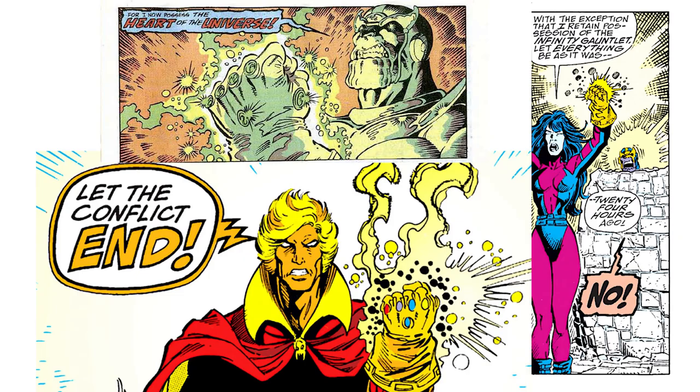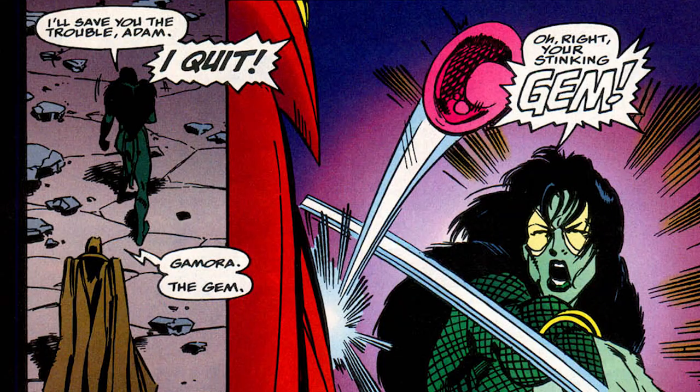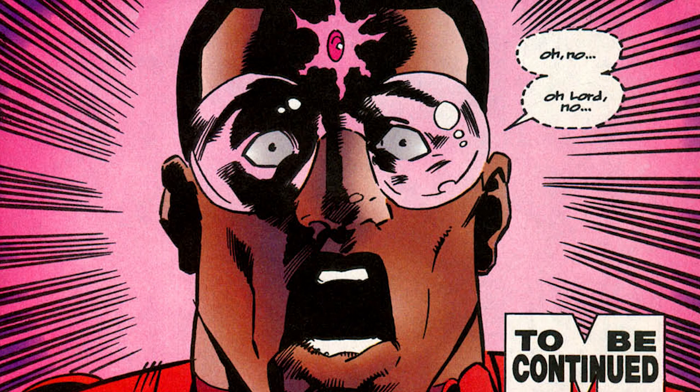Thanos, Nebula, and Adam Warlock each briefly held the Time Gem as part of the Infinity Gauntlet, but Adam distributed the gems to his friends for protection. He gave the Time Gem to Gamora, who admitted she really wouldn't know how to use it properly. In the title Warlock and the Infinity Watch, the gem was eventually held by Gamora's amnesiac teammate Maxim. Gamora didn't trust Maxim, which led to her quitting. Adam gave the gem to Maxim.